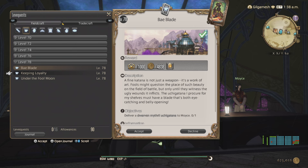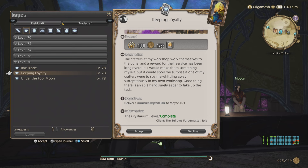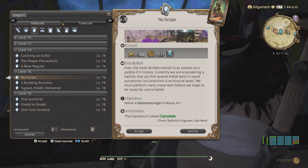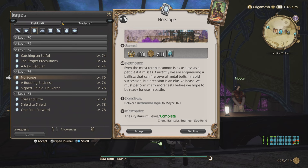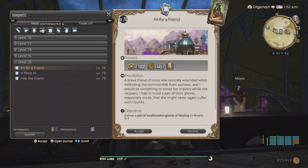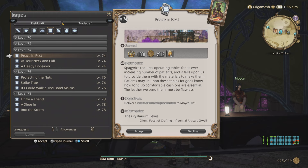For Blacksmith, one of my favorites from Shadowbringers - Keeping Loyalty with the Dwarven Mithril Files. For Armorsmith, it's going to be Titanite Bronze Ingot No Scope, a single turn-in. For Goldsmith, Copious Crystal Cannons, single turn-in. For Leatherworker, Peace and Rest with Aturosaur Leather. The good thing about the leathers is you can do FATEs to get the skins from Bicolor Gemstones, which makes it a little bit easier.